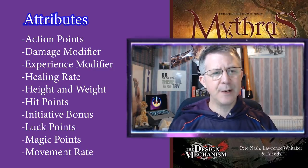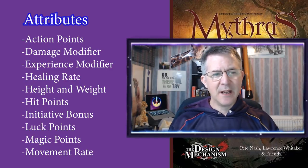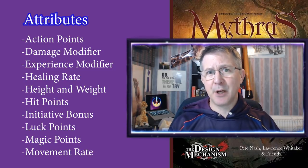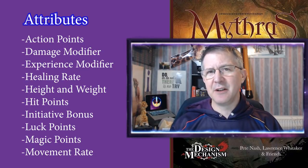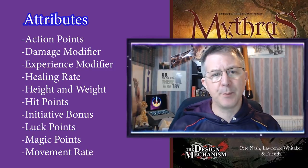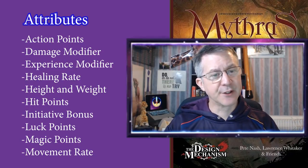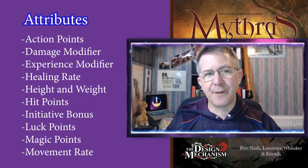Further attributes include: Height and Weight; Hit Points — the number of hit points in each location; Initiative Bonus — added when rolling 1d10 for initiative; Luck Points — per session, used to reverse a dice score or reroll; Magic Points — used to fuel your spells; and finally Movement Rate. Each attribute depends on one or more of your initial characteristics. For example, Action Points are calculated by adding Intelligence and Dexterity together and consulting a table. Page 8 of the core rulebook has all the tables that explain each attribute.